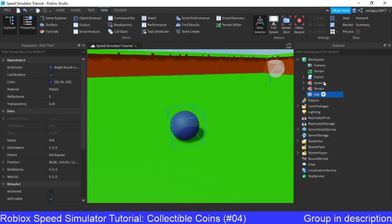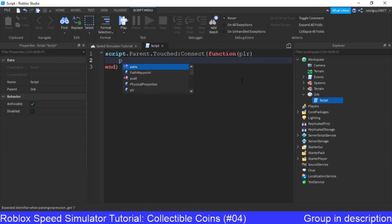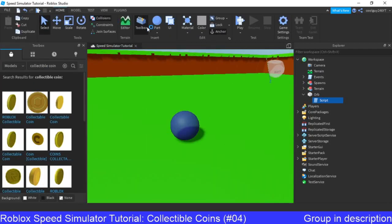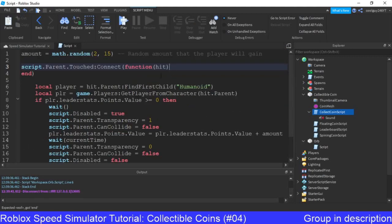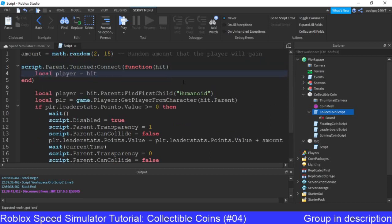Insert a script. We'll say: script.parent.touched:connect(function(plr). Script.parent — we'll do dot transparency equals 1. I'll show you a different example, similar to my game. So basically, everyone just copy all of this here. Inside of here we want to do: local player equals hit.parent.